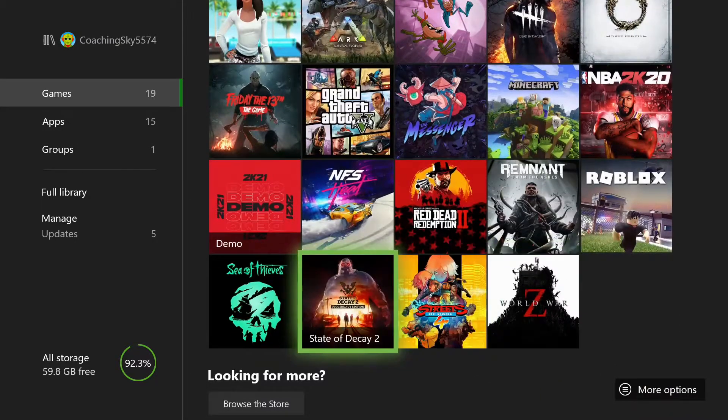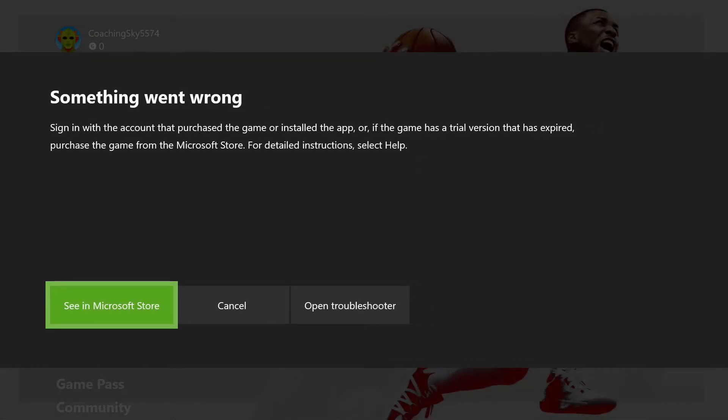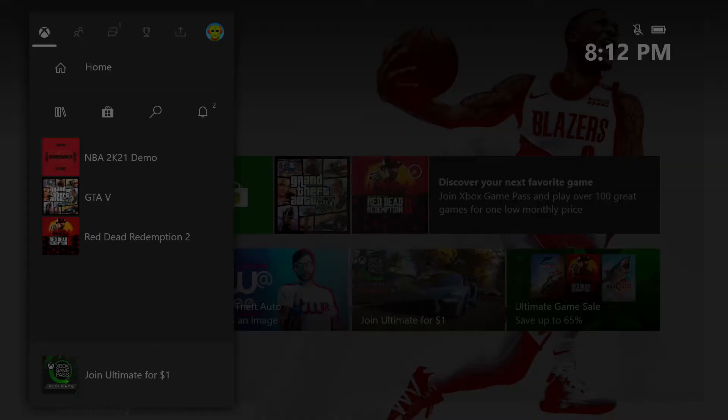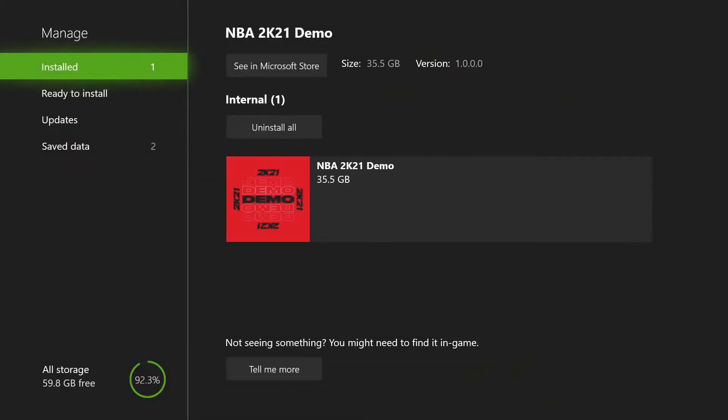Now as you can see, I'm on my new account. When you try to do that, it'll say something went wrong. All you have to do to fix this is just delete the NBA 2K21 demo. That's all you gotta do — just delete the demo, just like I'm doing right here.